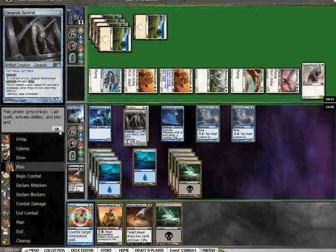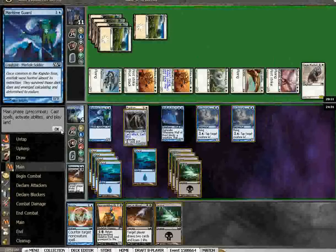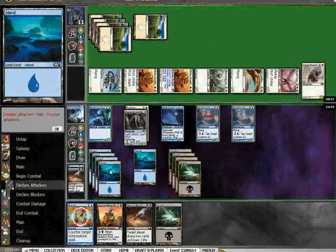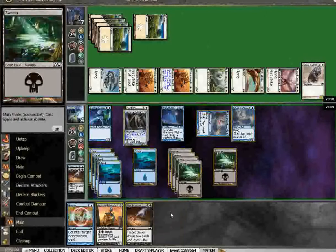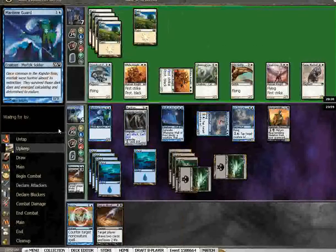So I just swing with one, play reassembling skeletons, get them within range and hope for the best, because I can tap down one, two, three, play the reassembling skeletons, and again hope for the best.